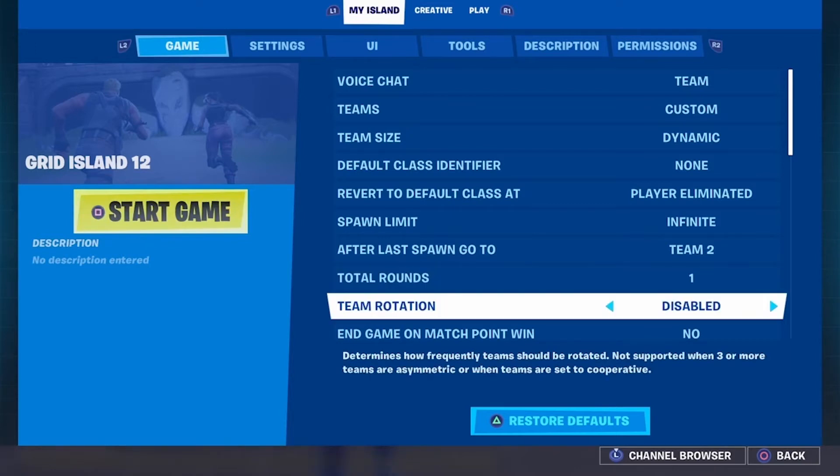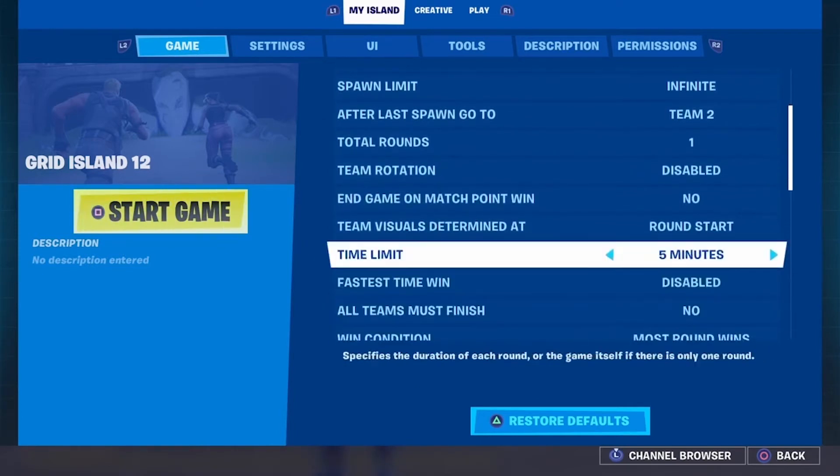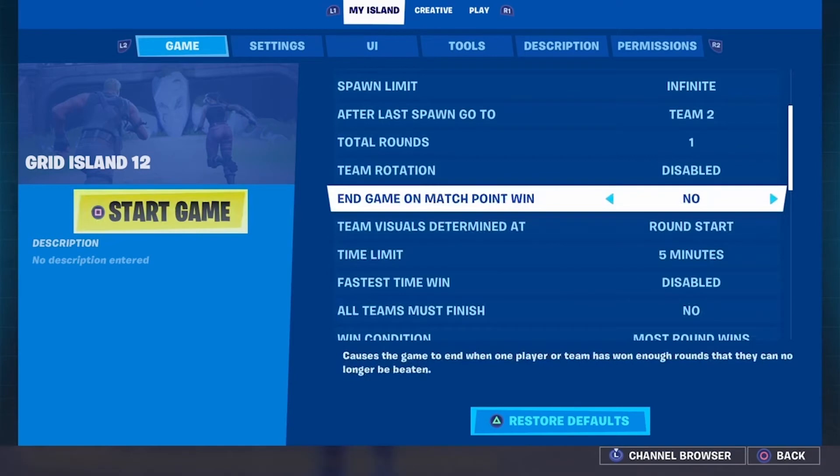Team rotation — that'd be depending on where your team spawns. So if you've got two ends of an arena, you can have them swap for each round in terms of where they spawn. End game on match point win — as it says at the bottom, this causes the game to end when one player or team has won enough rounds that they can no longer be beaten.